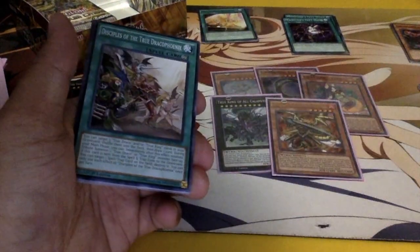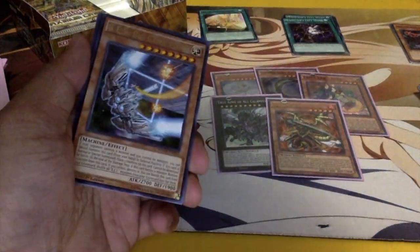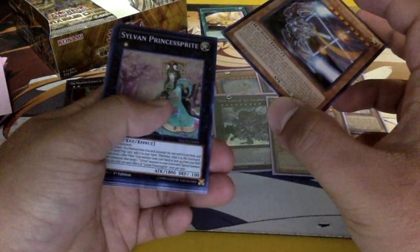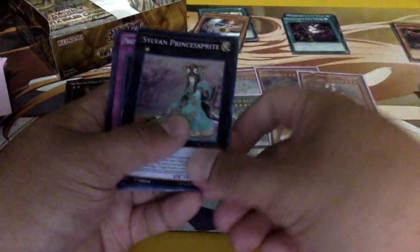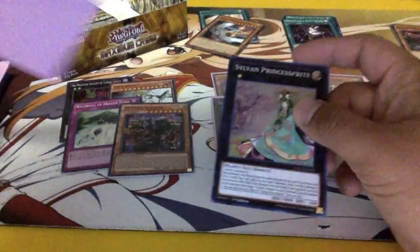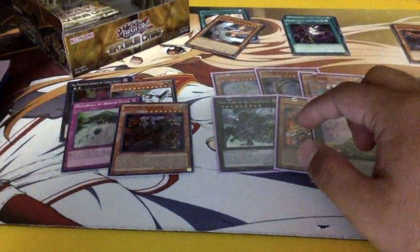Oh yes, the second BES! I was surprised when I found out they got support — it was really cool. Ooh, Sylvan Princess Sprite — I'm not sure if anyone wants this, but it's probably sought out right now. Next pack.